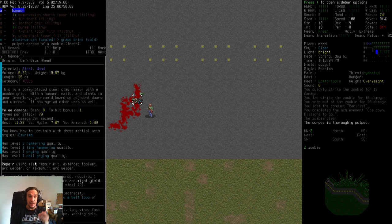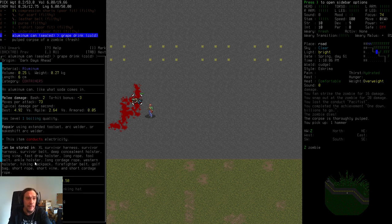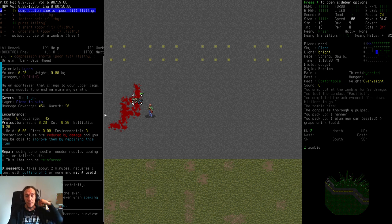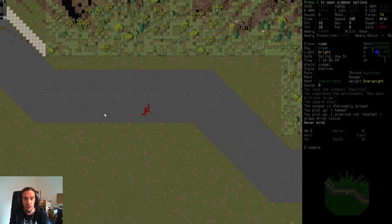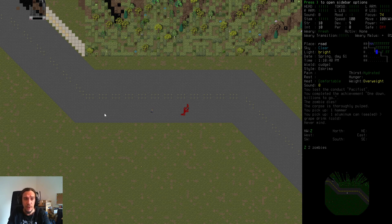The first thing this zombie dropped was a hammer. Hammers, crowbars, multi-tools — all these utility heavy items are extremely valuable. This item has lots of tool qualities: level three hammering quality — everything above level two in terms of qualities is magnificent. The hammer also offers nail prying and fine hammering qualities — awesome. There's also filthy clothing; remember I picked the squeamish trait, which means my character can't wear filthy clothing without a chance to get infected when wounded.